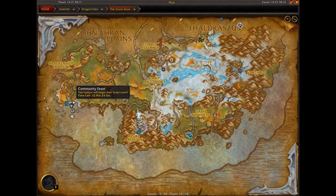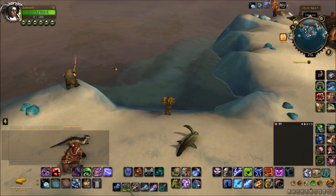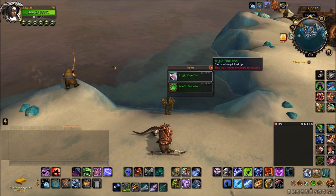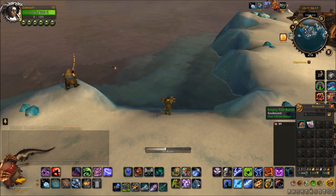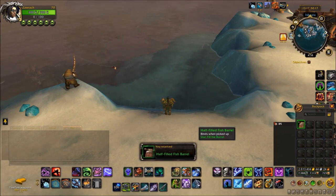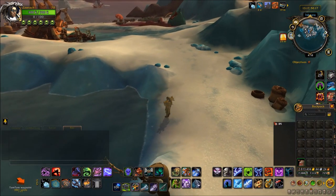We're going to be heading to Iskara, the Tuskar village in the Ohn'ahran Plains — or the Azure Span — because now we're doing a bit more fishing. You want to fish up 100 Frigid Flow fish, these green quality fish, from this area. Once you've fished up 100 of them, click your barrel, and that will turn that barrel into a half-full barrel of fish.